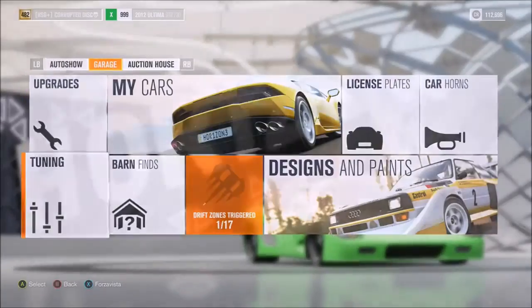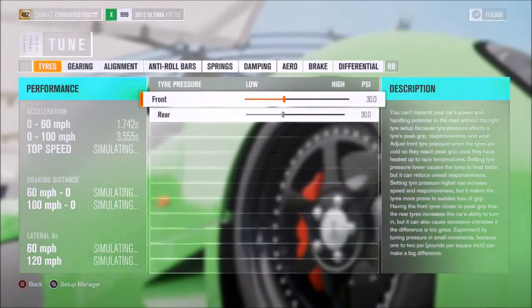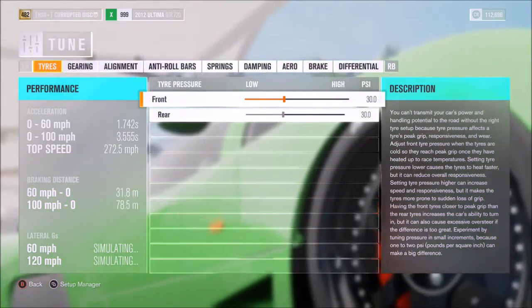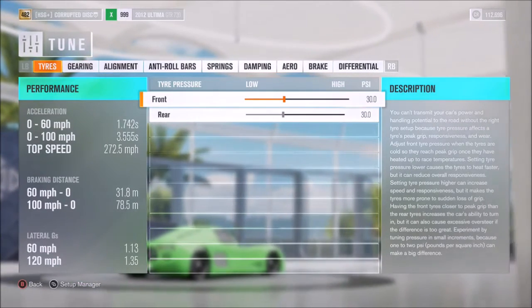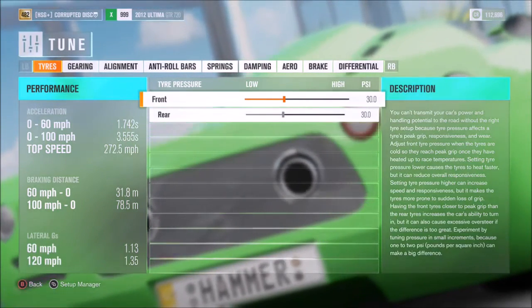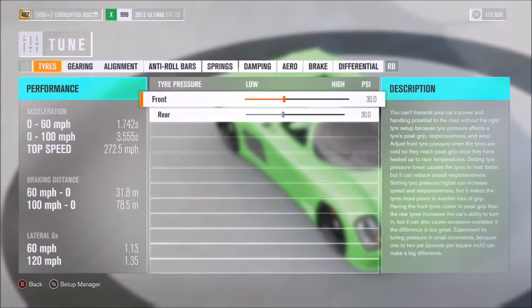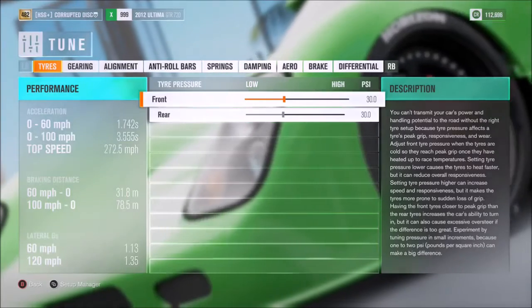As far as the tuning, which is the way to unlock all the potential of that massive power — as you can see, the numbers are good. 0-100 in particular is very impressive: a fraction over 3.5 seconds, 1.7 to 60, and 273 flat out. That's pretty impressive performance given that it's a 150 grand car — a massive saving, sometimes literally 10 times cheaper or even more than some of the other supercars in the game.